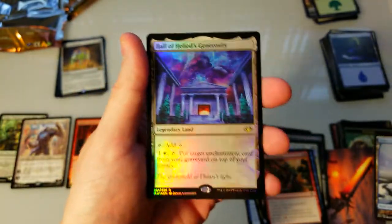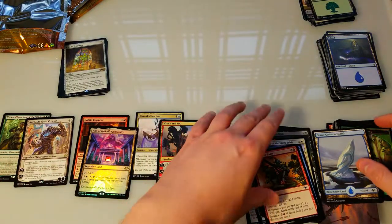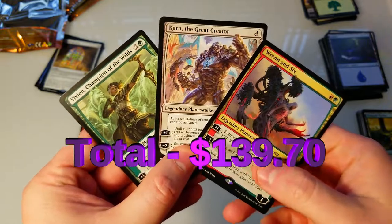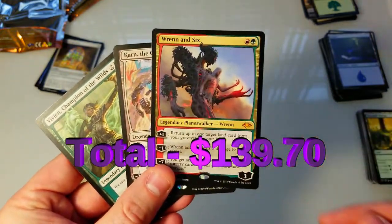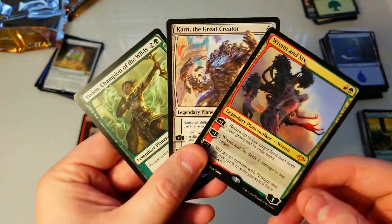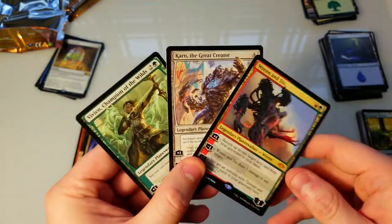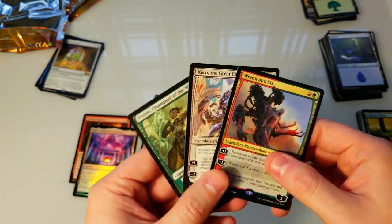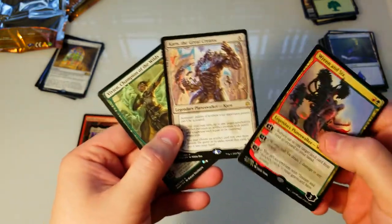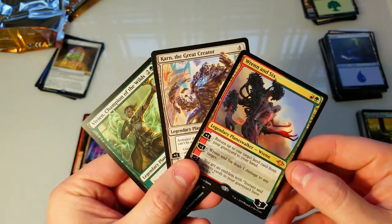Hall of Heliod's Generosity — foil rare! Look at that artwork, that is pretty cool. I don't know what this one's going for but we will find out. Two foil rares — wow, that's pretty good. So we got three fantastic planeswalkers: Karn the Great Creator, Vivian Champion of the Wilds, and our Modern Horizons Renin Six. Hope you guys enjoyed — if you want to see more Modern Horizons pack openings leave a like and comment below. These are expensive, twenty dollars for that three-pack, but Renin Six covered it. Subscribe for more content and we'll see you in the next video.